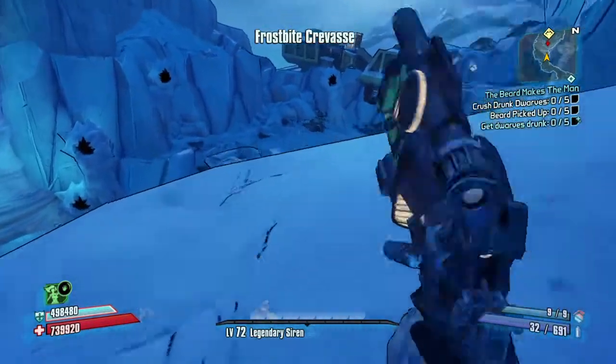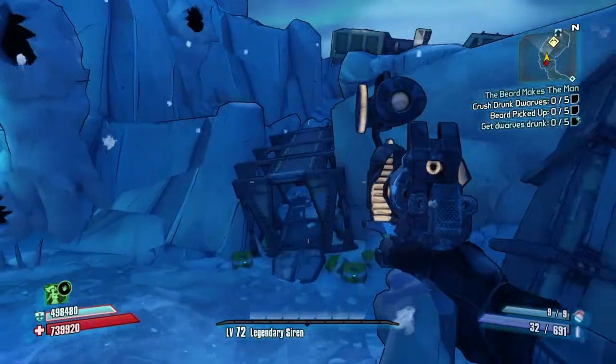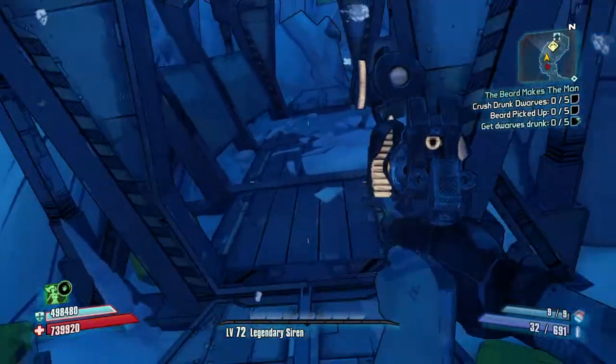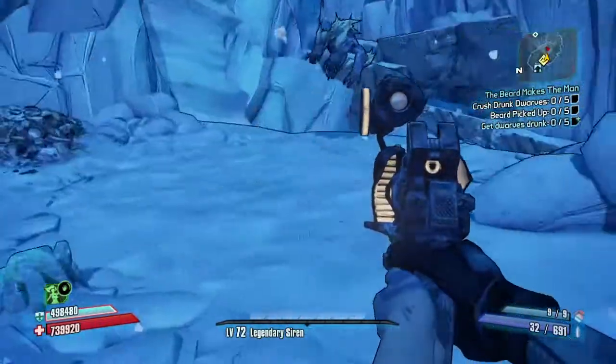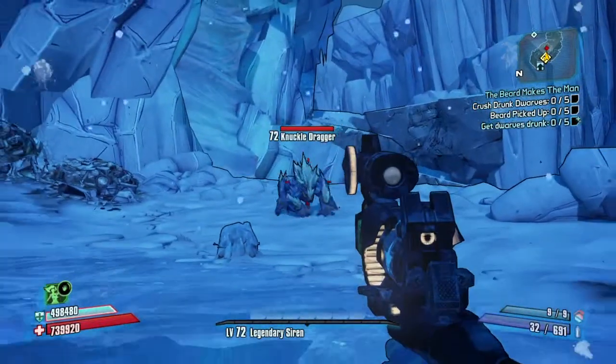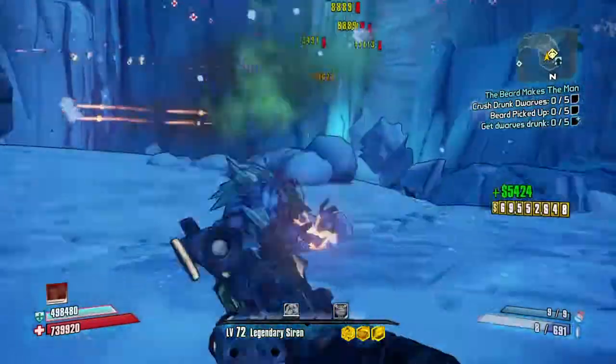What I like to do — you don't have to do this — because the loot, no matter what, always goes up there. I like to just get up there so I can see firsthand what the loot is. So bring him over here a bit so I can see the loot. Go on, kill him.